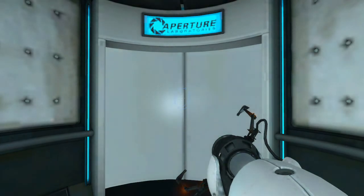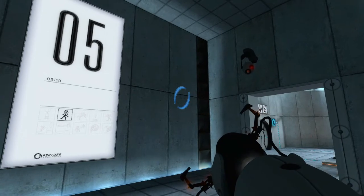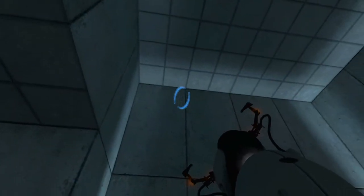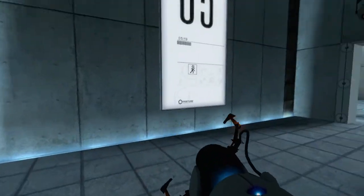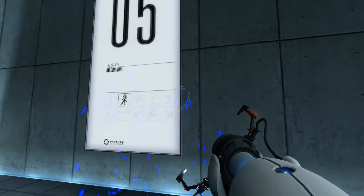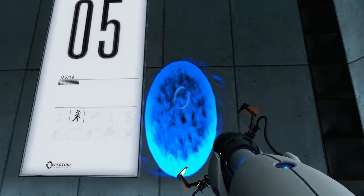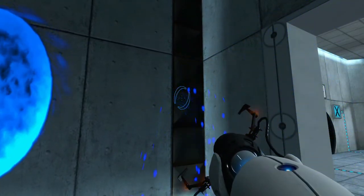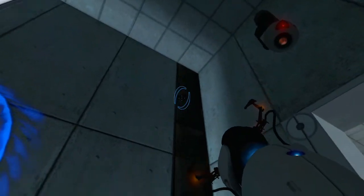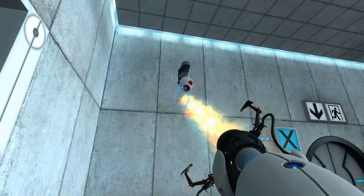Portal's just such a cool game, and it gets a lot cooler as we go further in. Something I should point out now: if the walls, roofs, or floors are colored white with this kind of texture, it means you can place portals on them. The portal has to actually fit into that space you're shooting it into. But if it's this texture of black cubes or whatever, you can't place portals on that — it's just the white tiling or paneling stuff.